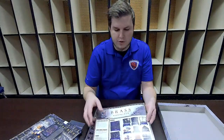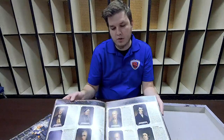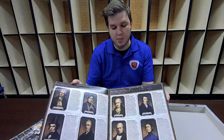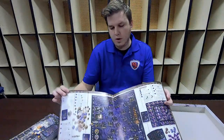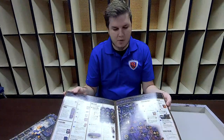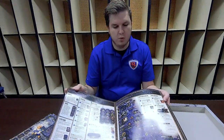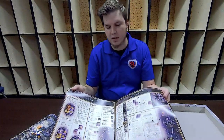The rulebook features a full summary of all the components included, a bit of fluff about different industrialists that are present in the time period of Brass Birmingham — and these are actual real life figures. You have a nice board setup that will walk you through how to get the board set up for two to four players, and then an in-depth round summary that will walk you through player turns and get you through between the two eras that happen during Brass, as well as an explanation of all the action phases you're going to be taking during the course of the game.